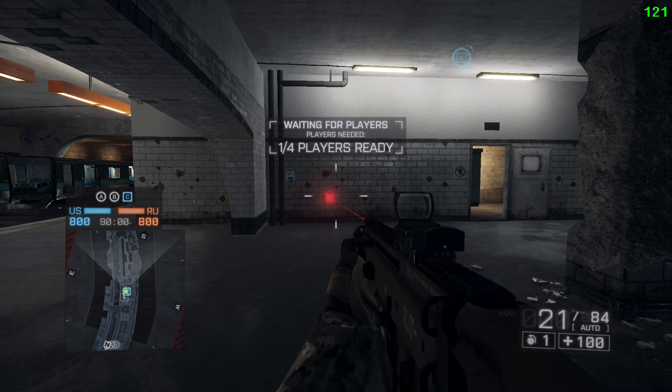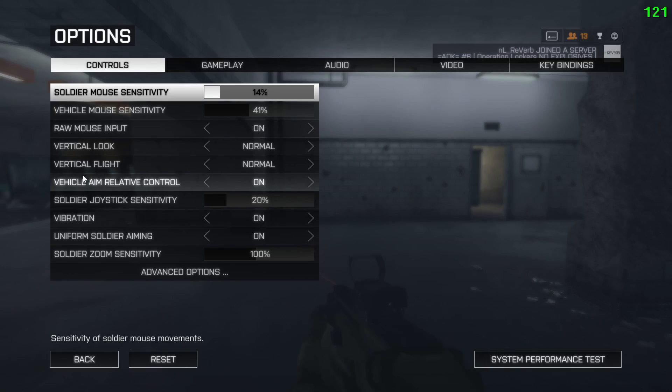Hey guys, Boogly here. Today I have a video for you highlighting the settings that I use in Battlefield 4. To start off with my sensitivity, I run 14% in-game with 400 DPI for my mouse and then 6 out of 11 Windows sensitivity.